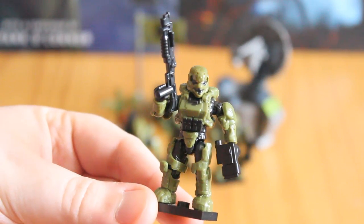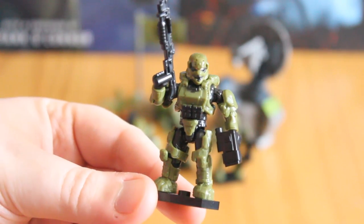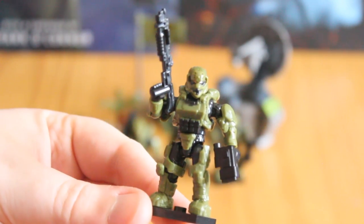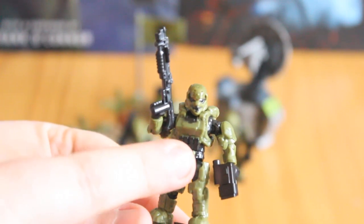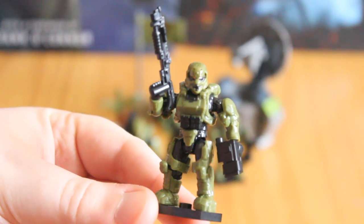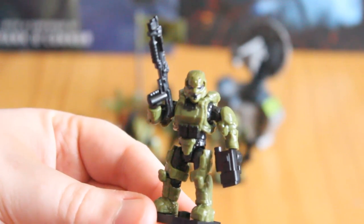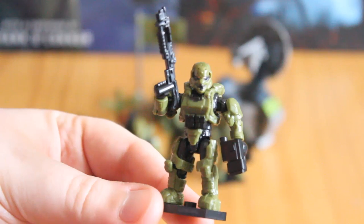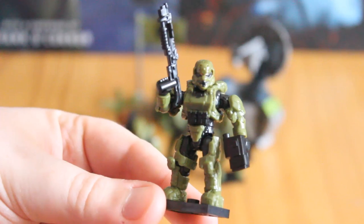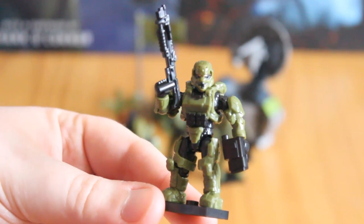Taking a look at the Spartan Soldier first — a great looking figure. Based on the typical Spartan body, so he's super posable and the armour is removable. He has some nice paint details on the pouches, the gold visor and the black strip. Pictured here is the Halo Reach-based shotgun and a target designator. These weapons can all be swapped around — it's just what I chose to give this guy — but there's an example of two of the weapons we're getting in the set.